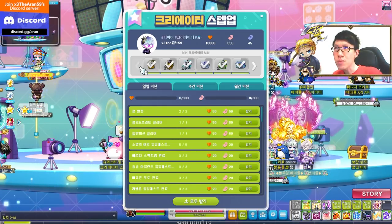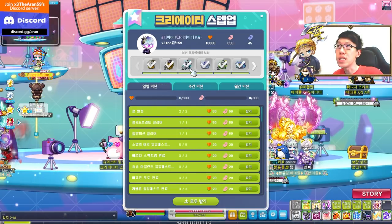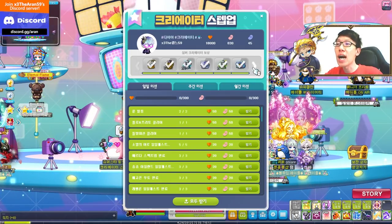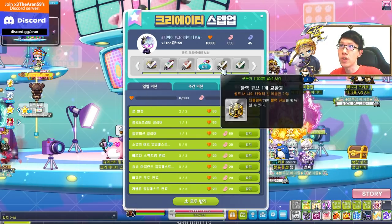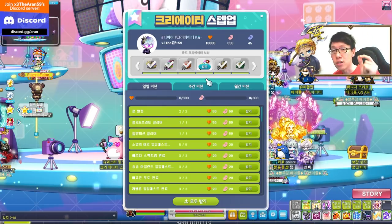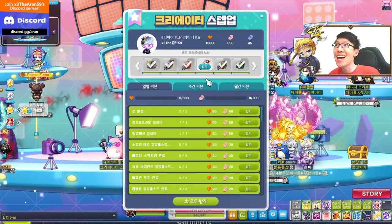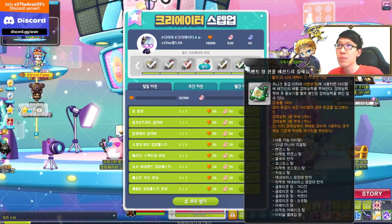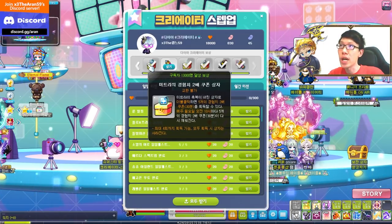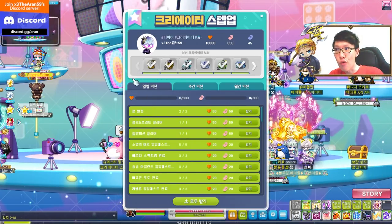The ranking-up system has a specific time period. Once you've completed 6,000 subscribers — which fills the bar — you cannot immediately rank up to gold creator. You have to wait until the specific rank unlocks at a specific date, so read the patch notes. Similarly, once you hit 12,000 subscribers, you stop and must wait for the diamond rank to unlock.